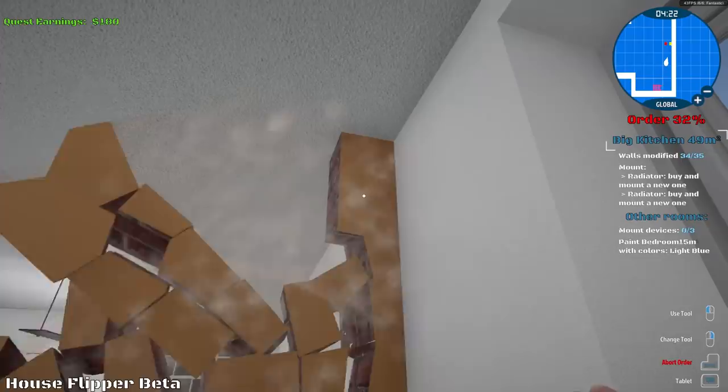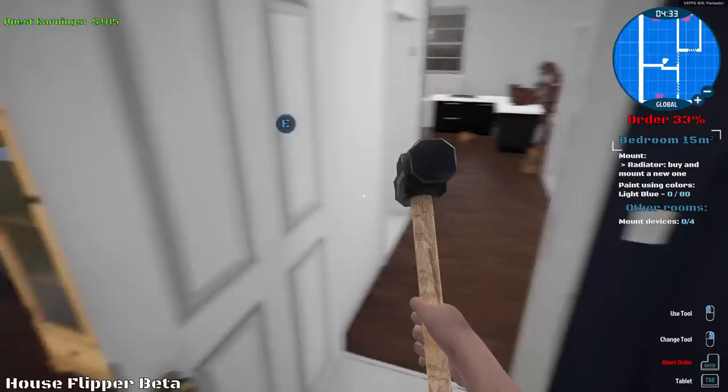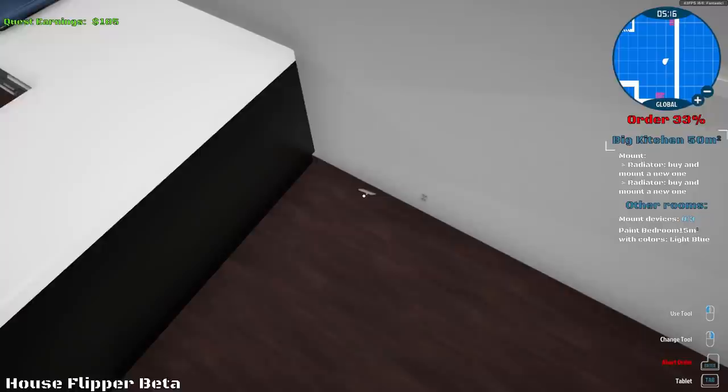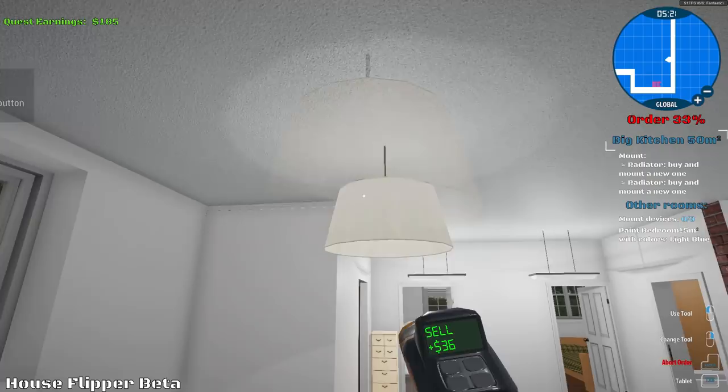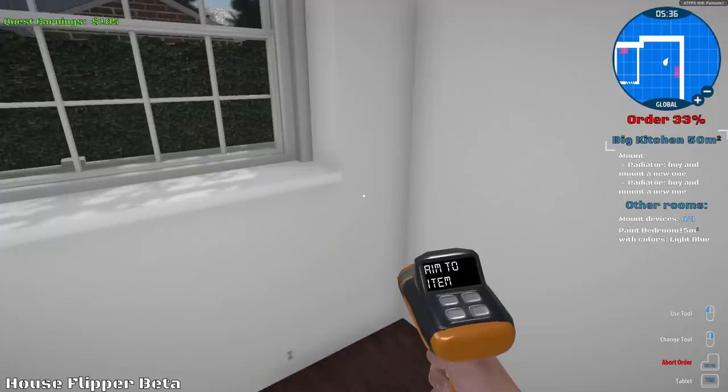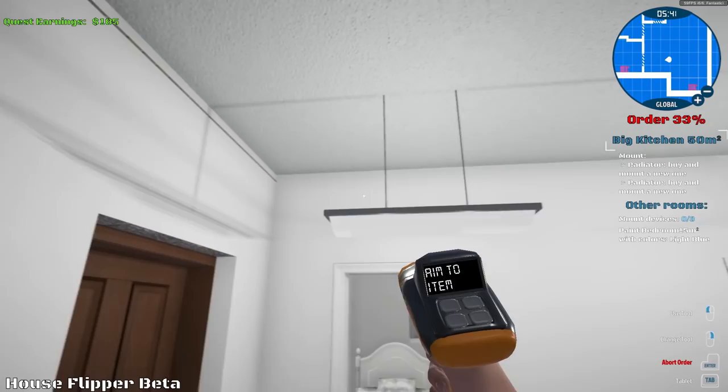Now we just got to clean this up. We just got to add some radiators and then we're done. Can I sell this door? Oh, I can sell this door. This is supposed to be like a big kitchen here. Get rid of that, get rid of these lights — we don't need these anymore. Bam bam. Looking good. Countertop — gone. Get rid of all of this stuff here — going to do a full renovation. Don't need this mat, sell it. Bam bam. Lights — who needs those?